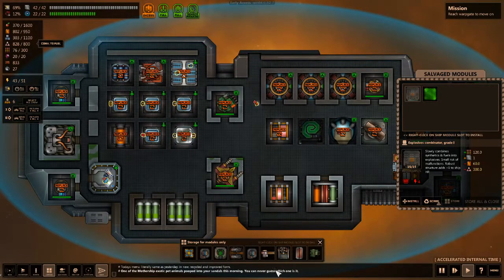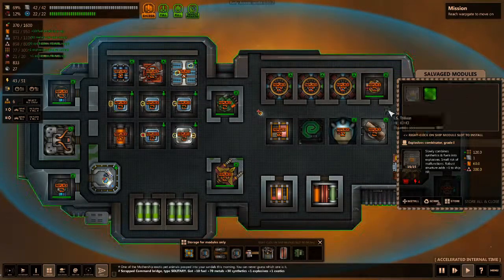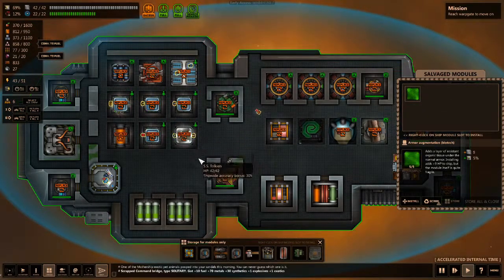This thing seems useful to hang around, honestly. There's an exhaust container here. Let's get rid of this bridge — scrap that. We can store this. And there's Armor Biotech, which gives plus 9 health to my ship.